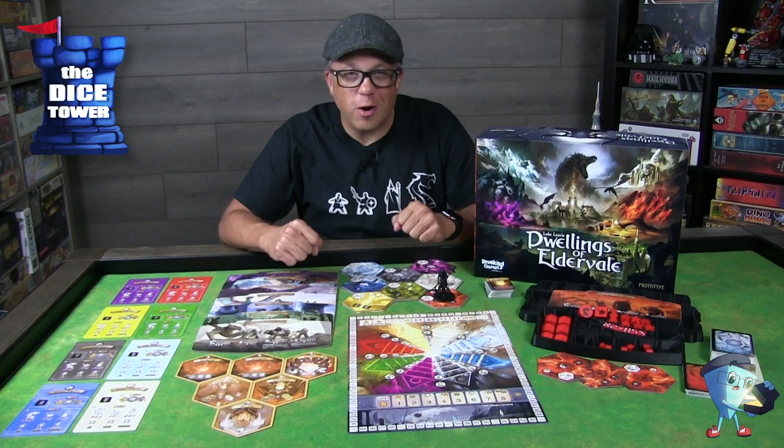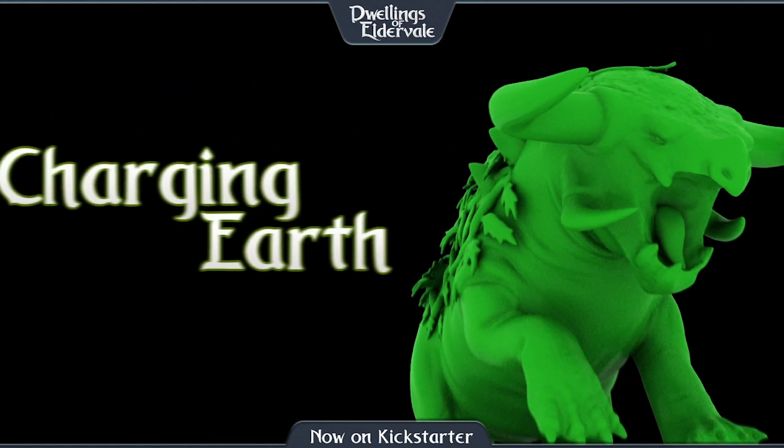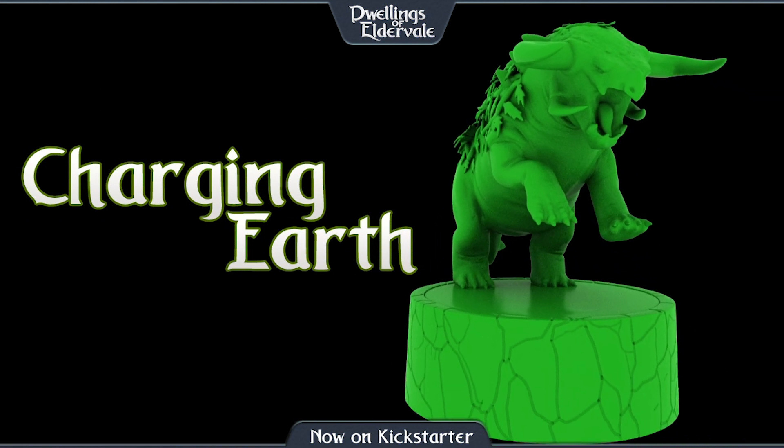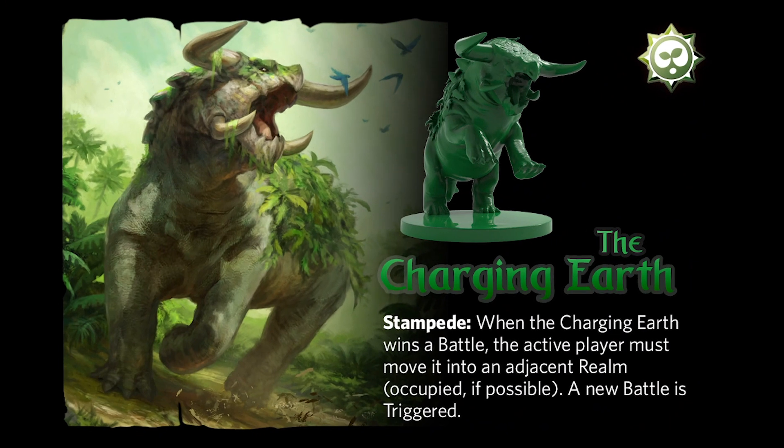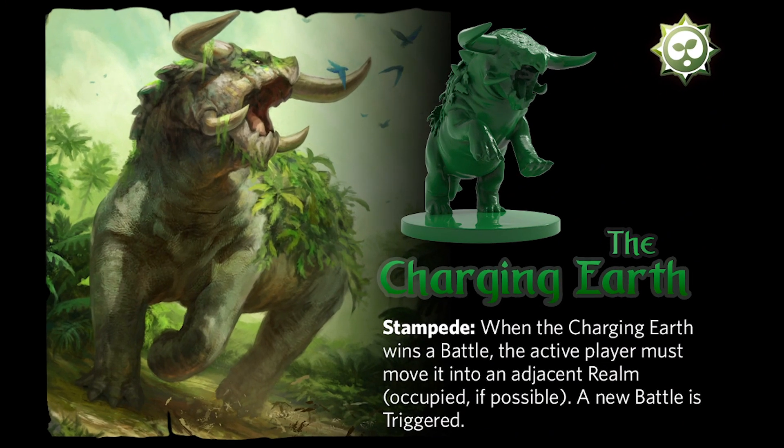Next up is Charging Earth. Charging Earth's power is Stampede. When the Charging Earth wins a battle, the active player must move it into an adjacent realm, occupied if possible. A new battle is then triggered.